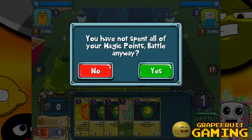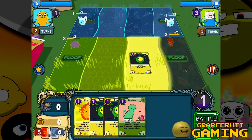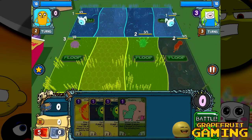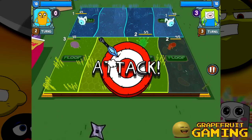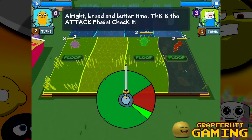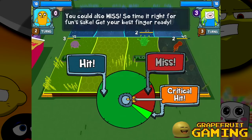You have not spent all your magic points. Want to battle anyway? No, let's spend some magic points. Oh, floop! There it is. Another corn ball. Time to go battling. Here we go. This is a much easier wheel when you're attacking. Let's do it. Hit. Uh-huh. Got it. Critical hit. Got it. I don't want to miss, so here we go.